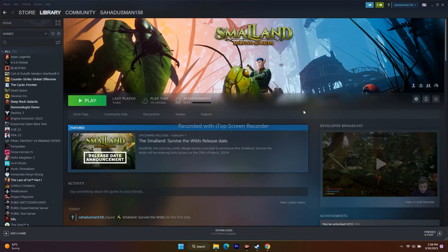Hello guys, welcome back to Good Show Tips. In this video we're going to talk about how to fix Small Land: Survive the Wilds crashing at startup, not launching, freezing and stuttering, stuck on loading screen, low FPS drop, and even black screen issues which are happening for some users.